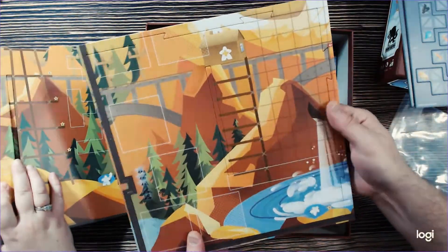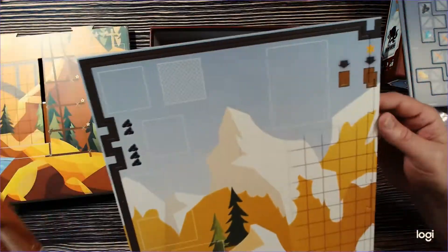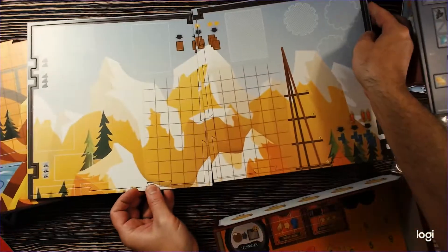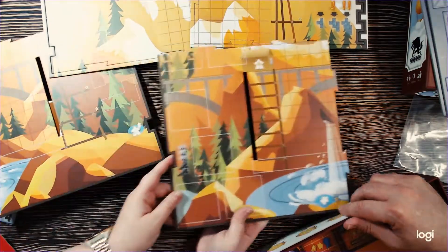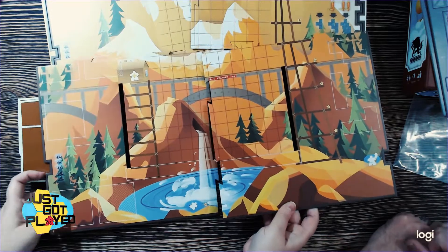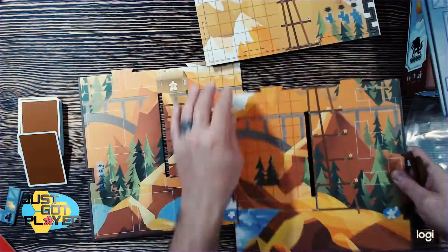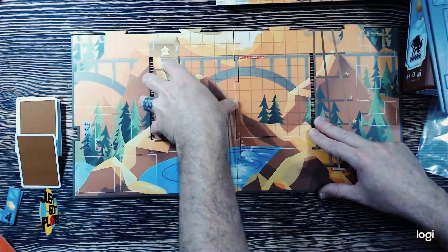There are more boards and whatnot — probably has different configurations for different player counts. This would be like the top of the board, so you see the mountains in the sky which would pair with the bottom section. Then below that would be mountains on the bottom. It looks like it goes like this — one big board to work through. You can see the gridding on this, and that's where you're going to be building your scaffolding.